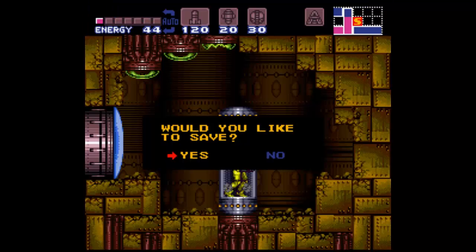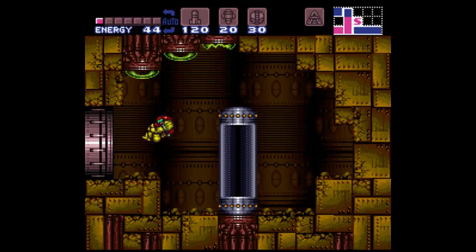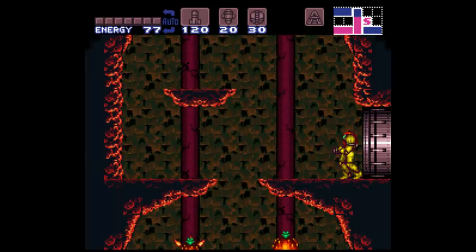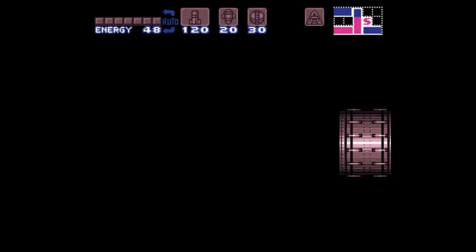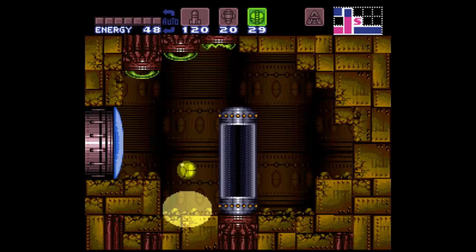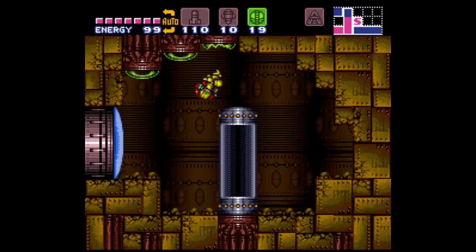I'm back. Got a 360 controller plugged in. I'm hoping I can adapt to this reasonably — spoilers, I probably won't be able to. To do a crystal flash I need to be below 50 health. Select power bombs, hold down, L, and R. I don't know why it's holding right — I did not tell it to hold right. Down, L, R, and fire. There we go. That consumes 10 of each ammo plus the 11th power bomb you used to trigger the thing in the first place. And it completely heals you, which is quite nice.